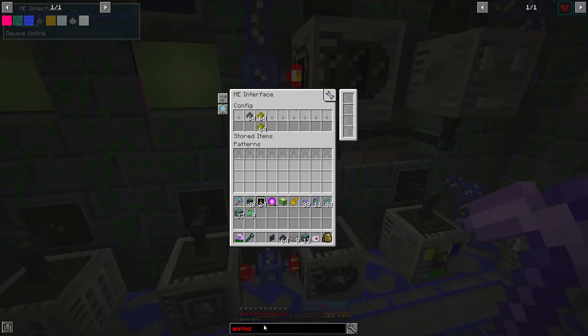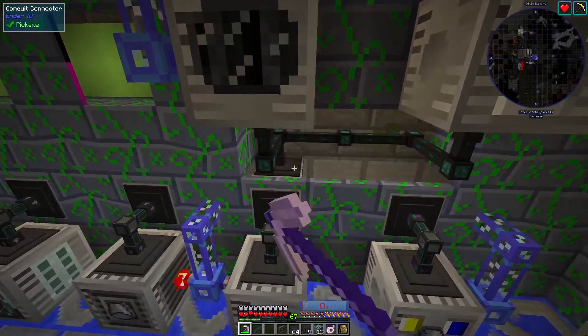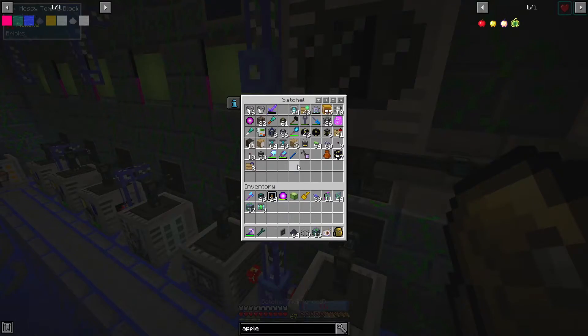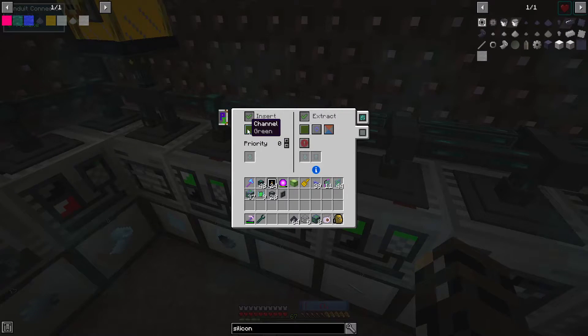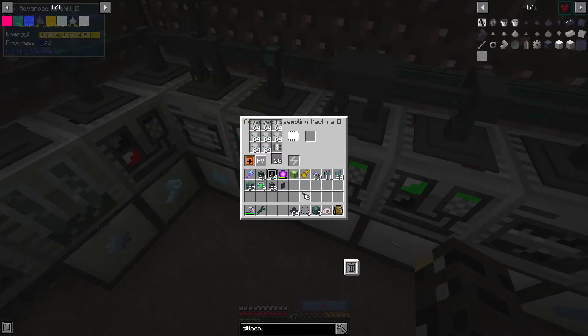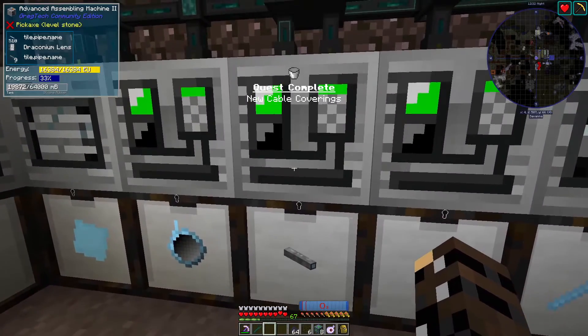The great thing I'm pretty happy about is that this interface will probably be the primary storage for poly, because these will both turn off when we have 256 buckets, and I can obviously edit that to be whatever I want. We'll be using apple technology. Now that we have the silicone rubber, we can take it to our aluminum room and pretty much any assembling machine that we want to wrap cables. This guy just has to be inserting on light gray, and this one has to be exporting always active. Now there we have some aluminum cable — I love it when a plan comes together. New cable coverings, and with that I believe we should be able to make some EV machines.